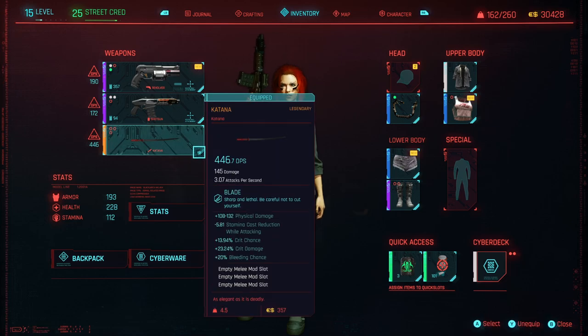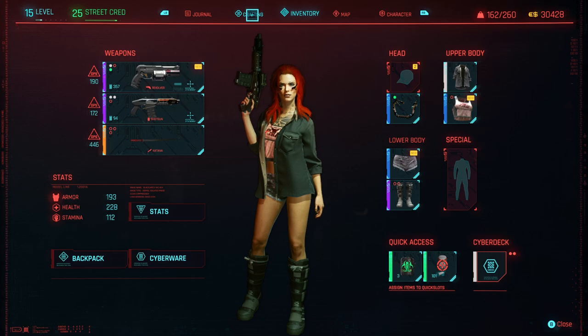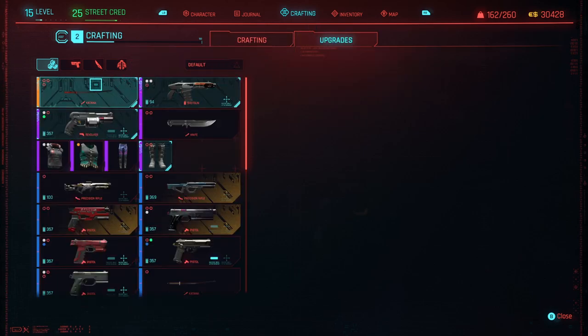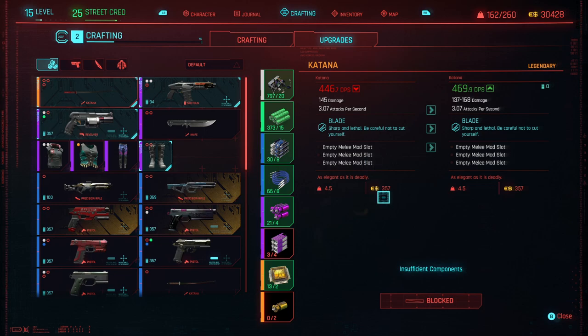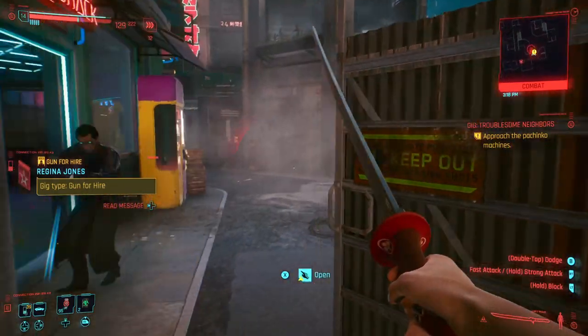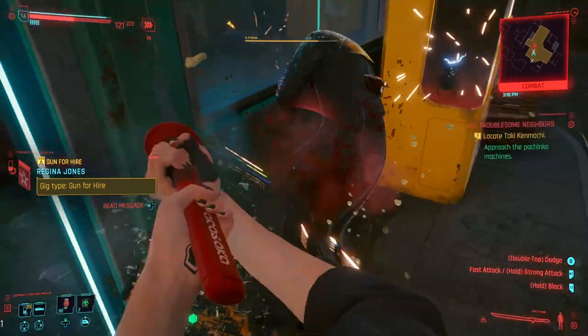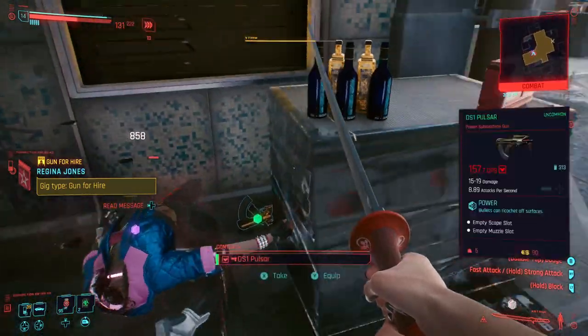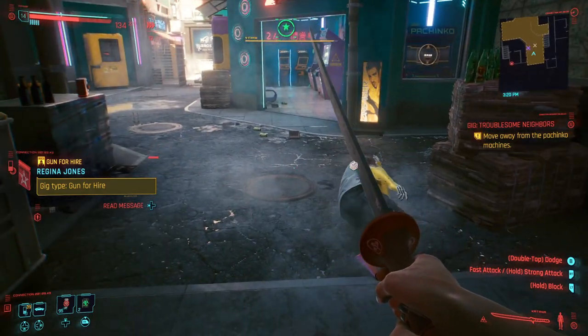If you pick up any of these legendary weapons from the shops early in the game to save yourself some eddies, you're going to want to upgrade them in the future. To do that, go to your crafting tab, then upgrades, and when you select the legendary items, you'll see all the components required. You don't get a massive boost per upgrade, but it adds up over time — for example, upgrading now gets us to 469.9 DPS. I'm working on a video to find locations to farm these components. Definitely keep an eye out for that, and hit me up on Discord or Twitter if you have tips to share with the community.